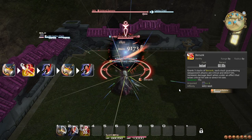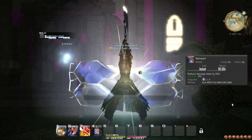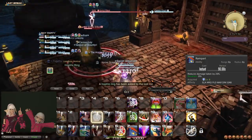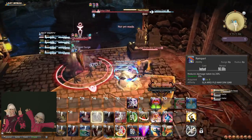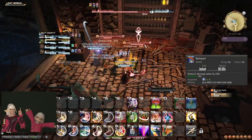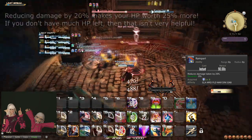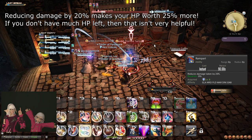You should try to use Berserk whenever it is available rather than saving it, due to its somewhat short cooldown of 1 minute. At level 8, you learn the ability and role action Rampart, which reduces all damage taken for a while. It is best used early on in a fight where there are the most enemies and you will take the biggest brunt of the damage. Make sure to wait until the enemies reach you so it blocks the largest amount of damage. You should not save Rampart for when you are close to death — use it early and often.